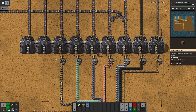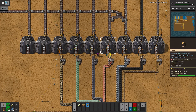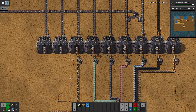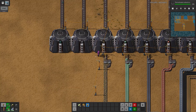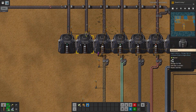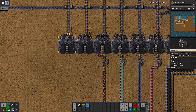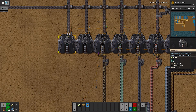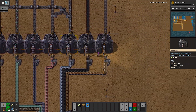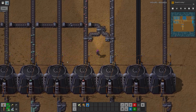Everybody who plays Factorio will tell you at one time or another: don't buffer. But I'm buffering — not to buffer materials, but to buffer time. Over here we're making silicon and nickel and right now I have nothing I'm doing with it. I could destroy it — that'd be a waste — or let it build up and shut everything down. So I'm just putting it in warehouses to buffer time until I get back to it.